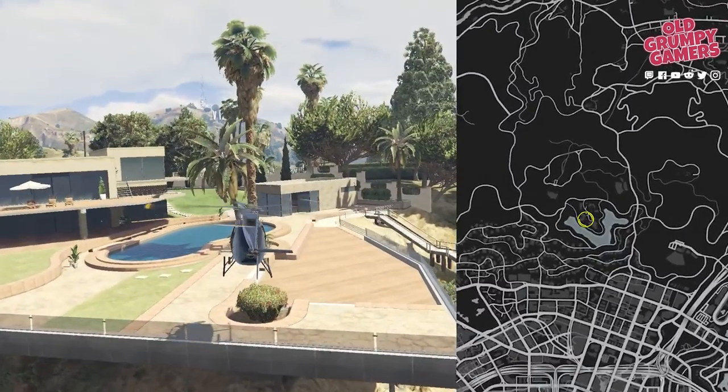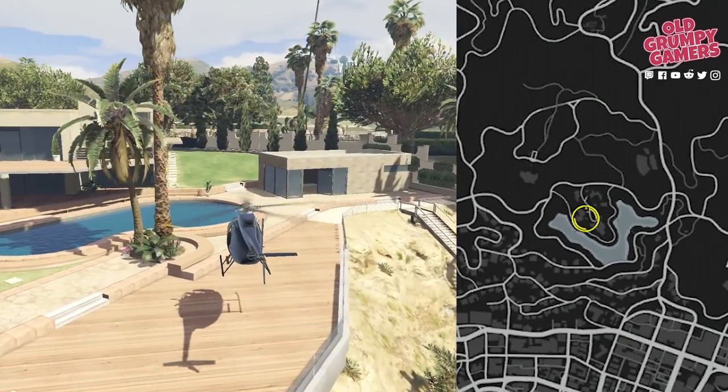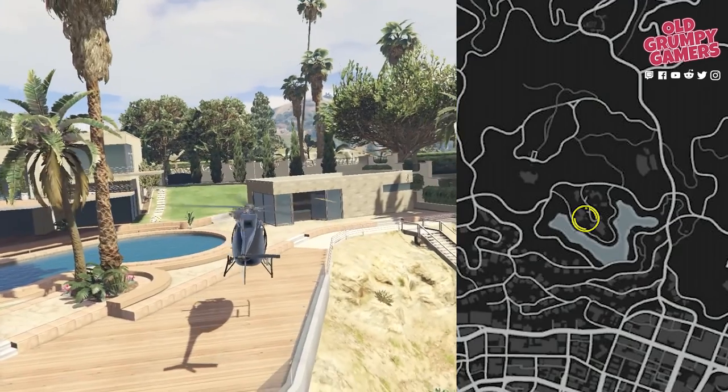Over to the cliffside McMansions not far from Vinewood next — anyone who's done an agency contract will be familiar with this place. You'll find this one in the entry to the gym, sort of games room, behind the pool.